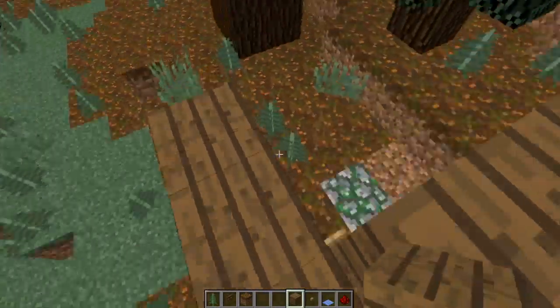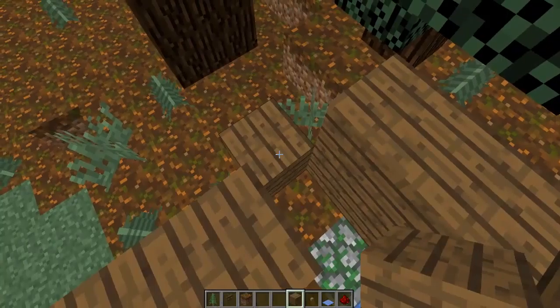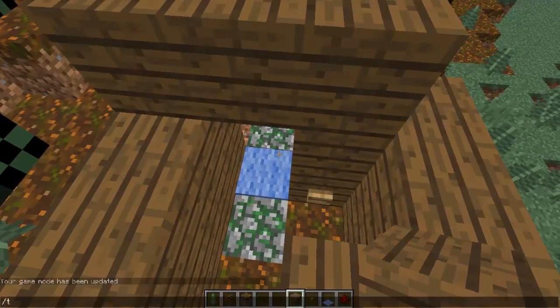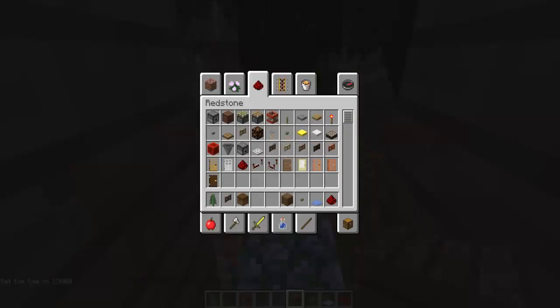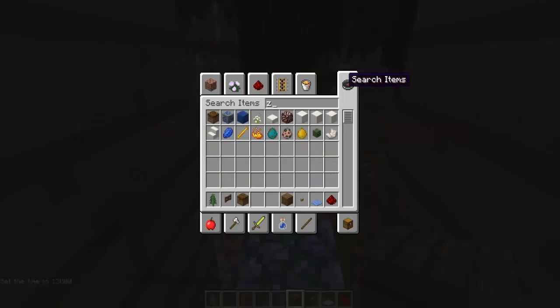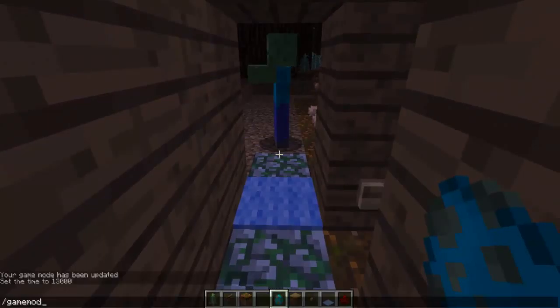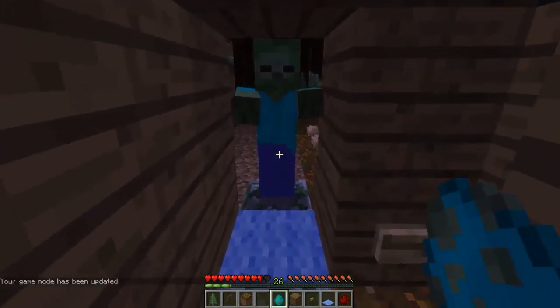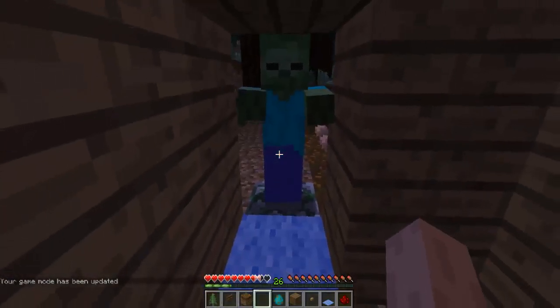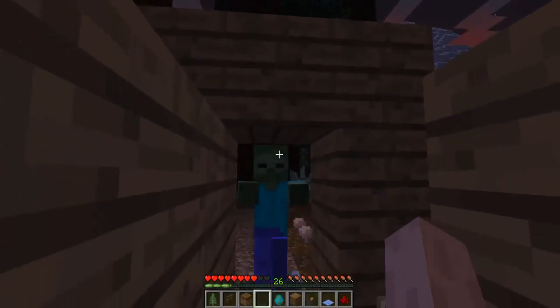I'm gonna fence myself in here and change it to night with slash time set night. I'm going to get a zombie egg and spawn it right there. He'll come to the door but he can't get through. If you get too close he can hit you, but he cannot get through.